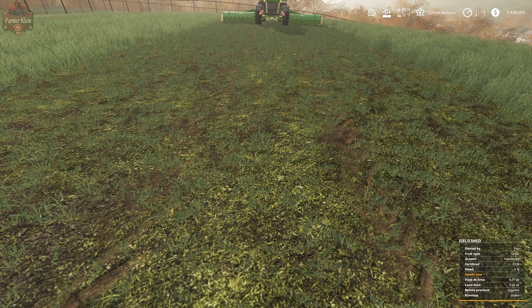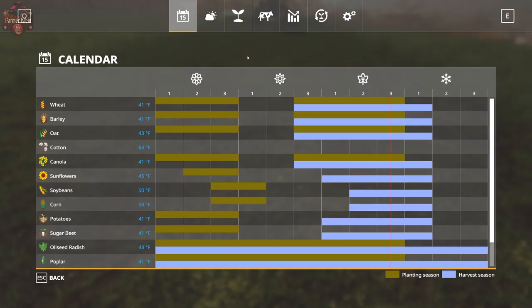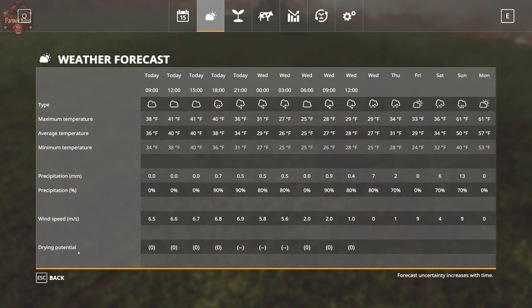Let's check drying potential — we haven't talked about that at all. Drying potential is based on the season. In summer you have more sun and higher drying potential than in autumn. In spring and winter you have very little drying potential. Wind also plays into drying potential. Zero represents neutral drying potential, minuses represent bad drying potential such as snow and rain, and pluses represent positive drying potential.